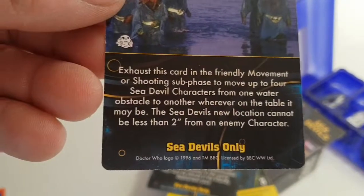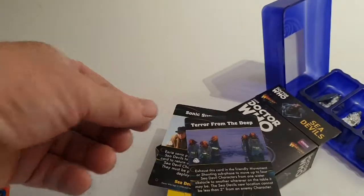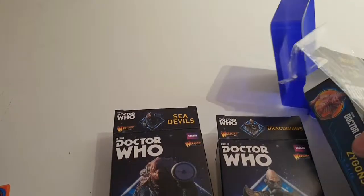The Sea Devils' new location cannot be more than two inches away from any enemy character. So that's a quick look at the Sea Devils, the Zygons, and the Draconians for the Doctor Who Exterminate Miniatures game.